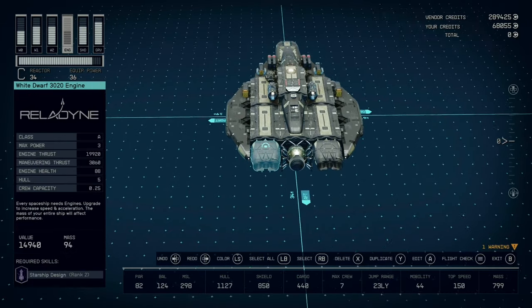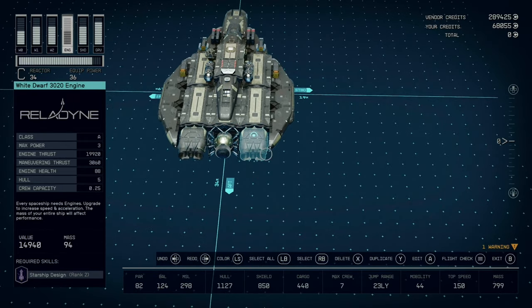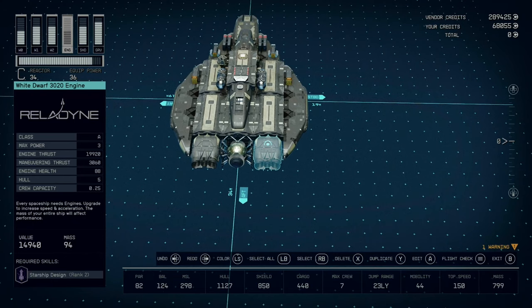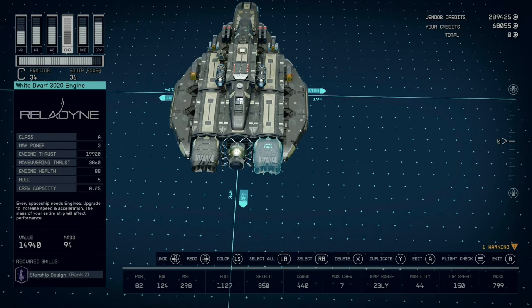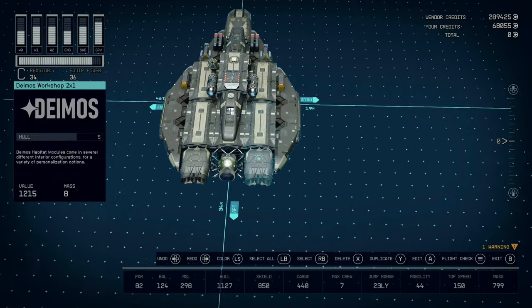I just have these tier 2 White Dwarf engines in the back right now, but you could easily upgrade these if you want a higher class engine. They serve me well enough and are cheaper than some other options. You can also take these back cowlings off and snap some engines in here if you want a little more boost.